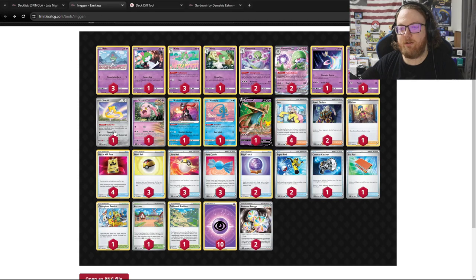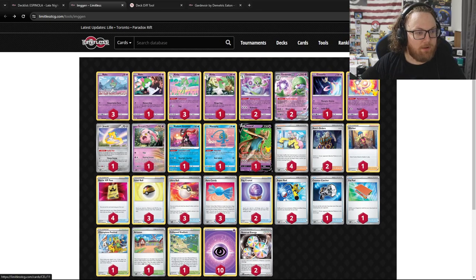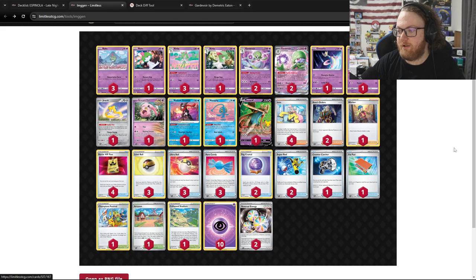Jirachi's Stellar Veil prevents all damage counters from being placed on your benched Pokemon by effects of attacks used by your opponent's basic Pokemon. This is typically going to be used to avoid Sableye's Lost Mine and Matacham V's Yoga Loop, but can also be used in the mirror match because of Cresselia's Moonglow Reverse. The last card visible here is Mew. The supporter lineup has Iono, Boss, and Worker — pretty standard.